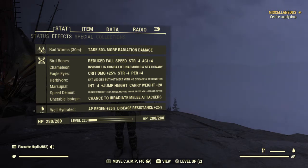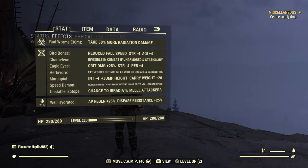Marsupial is just for higher jumps and more carry weight. Speed Demon is one of the most important mutations here because we're constantly reloading — we just have 6 shots in our clip — so better reload speed is very nice. Better movement speed also helps us get away from enemies, dodge bullets a little better. Speed Demon is a must-have. Also you want to stay well hydrated all the time for better AP refresh, which is easy to get especially since when you're base-building you basically never run out of purified water.